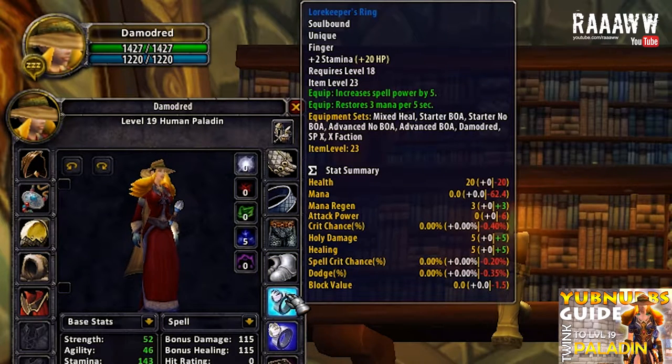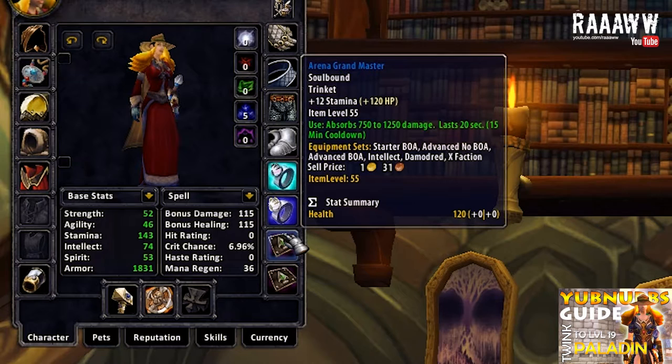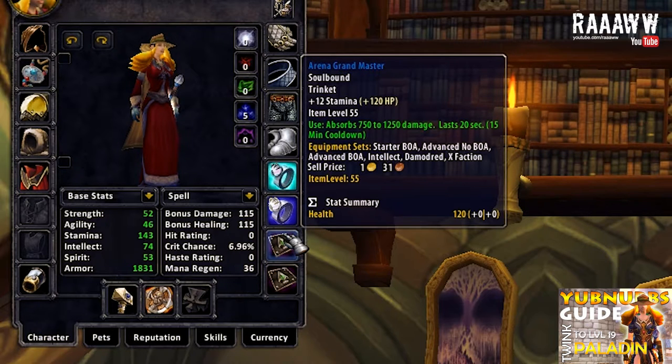We went through Lore Keeper's Ring in the last set — it has 2 stamina, 5 spell power and restores 3 mana every 5 seconds. Because I couldn't equip the Advisor's Ring on this server, I went with Seal of Rhin. Seal of Rhin has 3 strength, 3 agility, 4 stamina, 4 intellect and 3 spirit. The Horde counterpart is Seal of Sylvanas, but I think the stats on Seal of Rhin are a lot better for a paladin. I went with 2 Arena Grandmasters — if you don't play as a human you might want to switch one out for a PvP trinket, preferably the Heirloom one since it gives a little bit of resilience. The Arena Grandmaster has 12 stamina and can make a shield which absorbs 750-1,250 damage, lasts 20 seconds, has a 15-minute cooldown, and of course they share a cooldown.